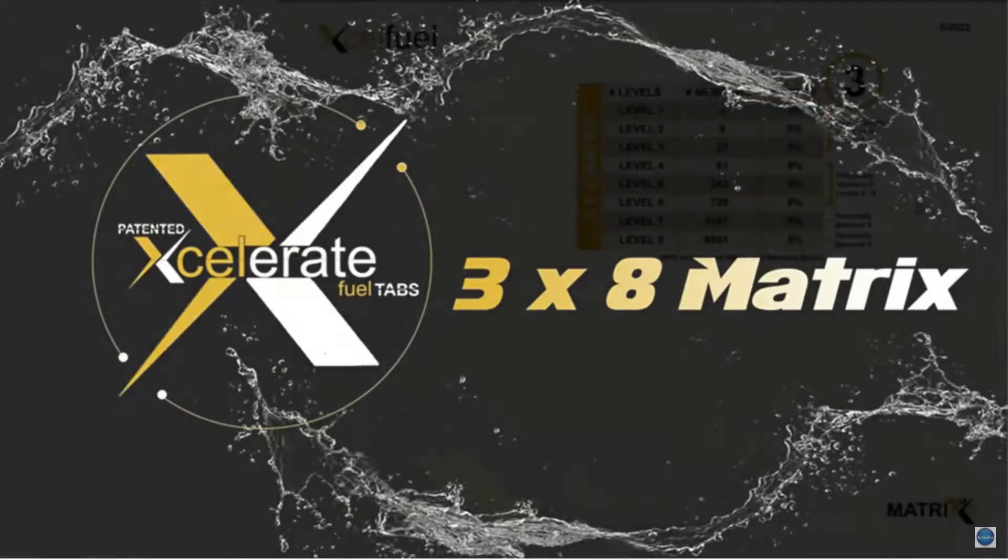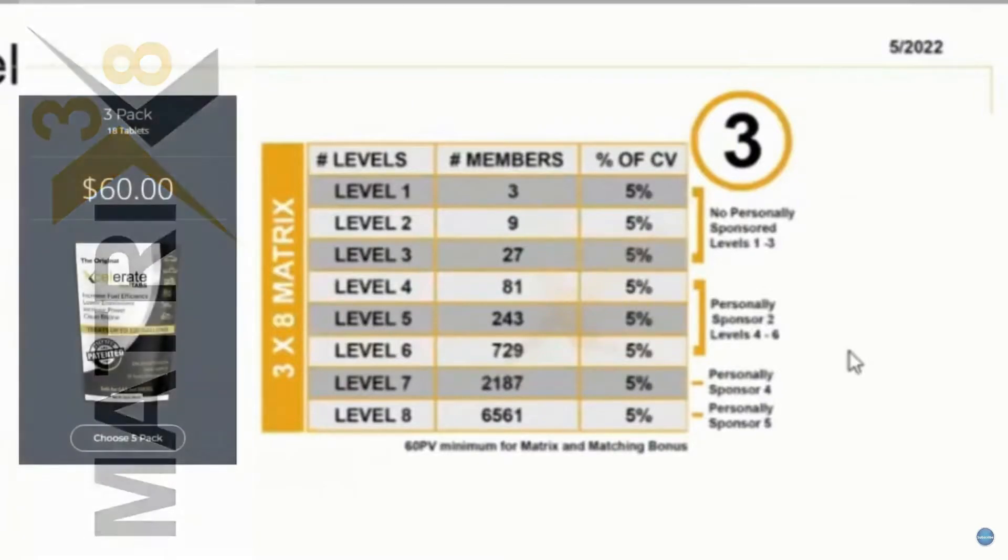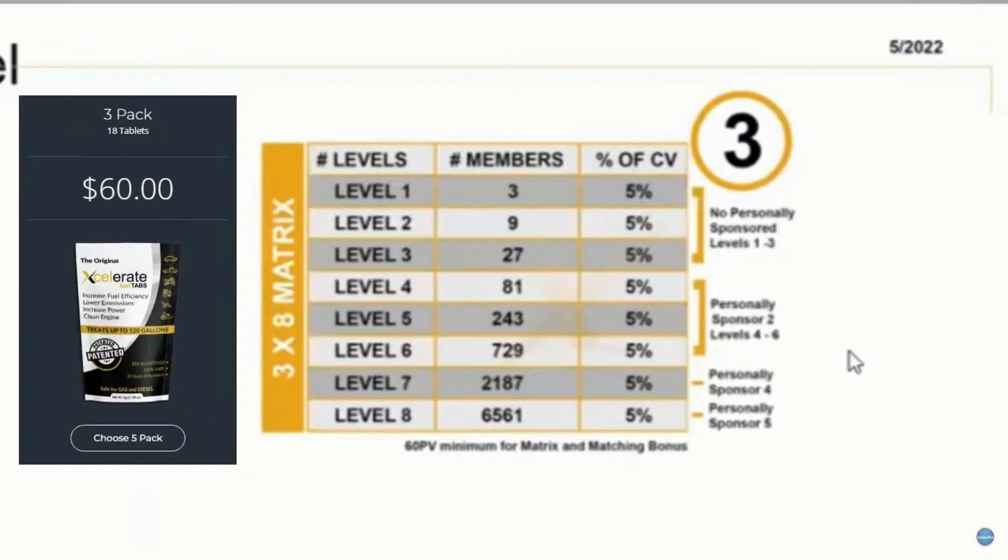This is the three by eight matrix. There are very few qualifications on here. What you need is 60 PV or CV, so you just need to buy the three pack. The reason being is that this is a business — you're not just buying one pack and using it. You need to share it, retail it, get the word out. You're not going to do that with an empty wagon. If this is a business, you treat it like a business. This is meant for the business builders.